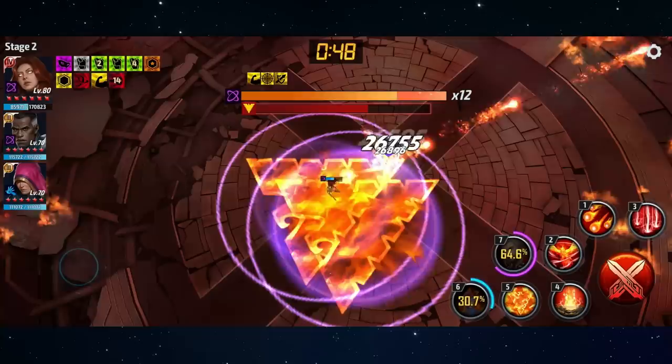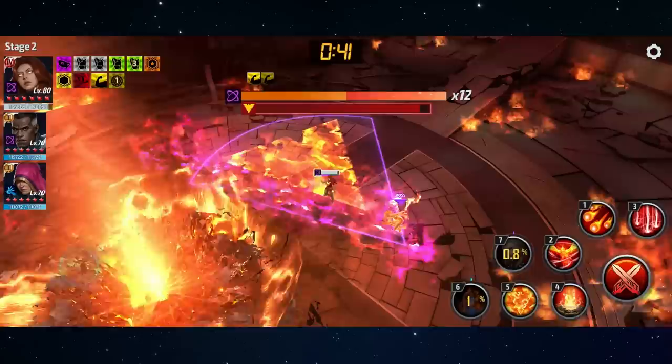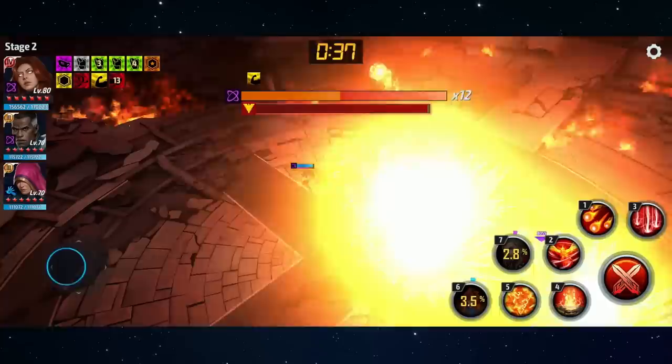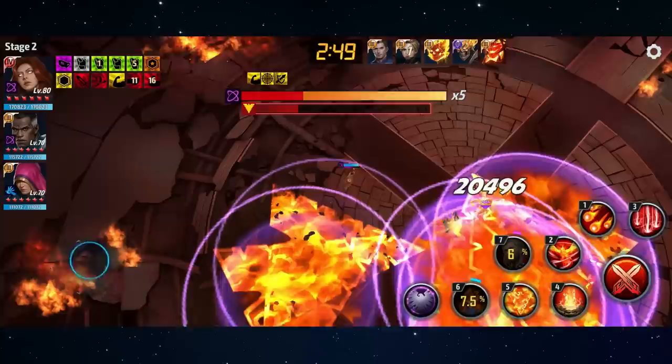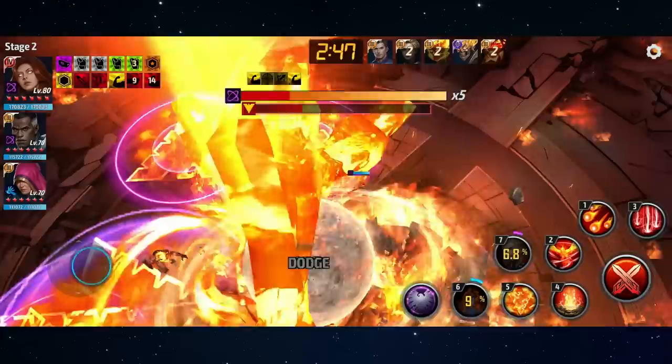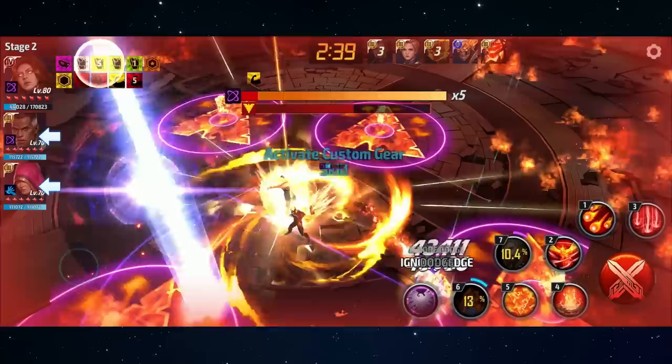The other new attack Jean Grey does will be clearly telegraphed by her moving to the middle of the arena and the camera shifting. She's going to summon five phoenixes down on a delay, and the first phoenix lands only after the fifth has been summoned. After that, she will summon four clones to chase you, then do a triple dash followed by a cone attack followed by four more clones. The most frustrating part is that she can chain this attack multiple times, so you can get stuck in a running-away mode where you're not dealing any damage and time is running out.